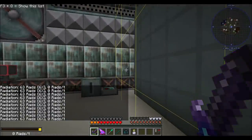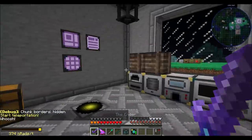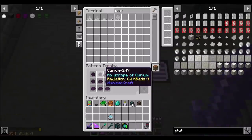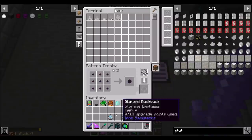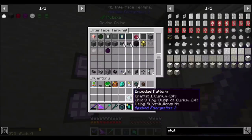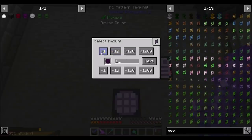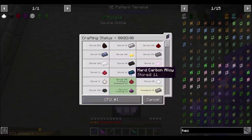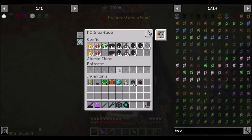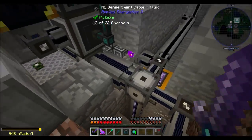Now that we've got cleaned-up radiation — zero rads per tick, awesome — let's talk about what our next plan is, which is probably HECM, right? HECM fuel. This stuff is what we need to worry about next. We drop these three down here and we should be able to make high-energy curium. We might need another AE2 interface, though — believe it or not — and I think we've got enough channels for that.